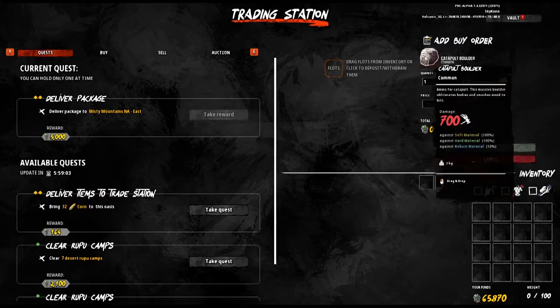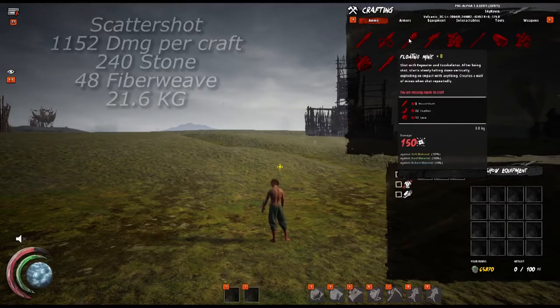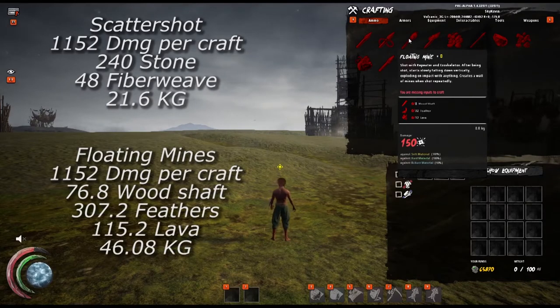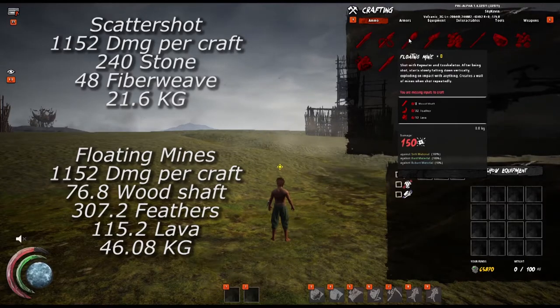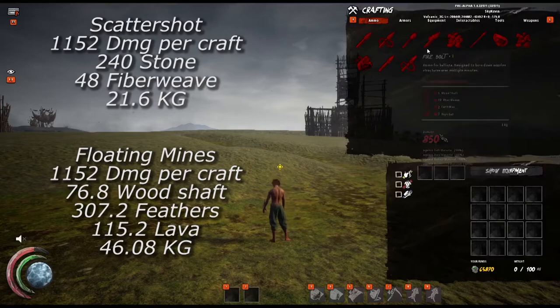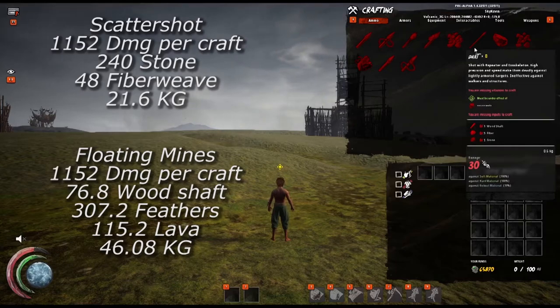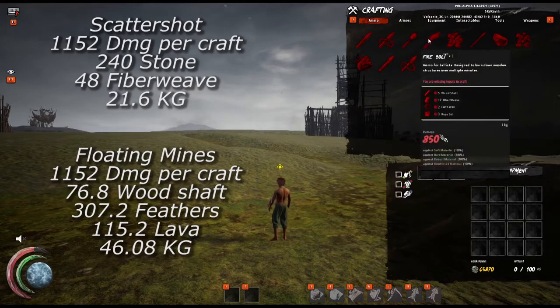Lastly, let's look at how scattershot compares to a fan favorite: floating mines. At a damage equivalency of 1,152 damage, scattershot takes 240 stone, 48 fiberweave, and weighs 21.6 kg, whereas floating mines take 76.8 wood shafts, 307.2 feathers, 115.2 lava, and weigh 46.08 kg. I was quite surprised to find out that floating mines end up weighing more than scattershot, and the resources required between the two ammo types are completely different, so it's difficult to say — it probably depends on your accessibility to a lava tile for those ingredients. These two are fairly similar other than floating mines weighing twice as much; they're just so different in every way that it comes down to the circumstances of the battle.